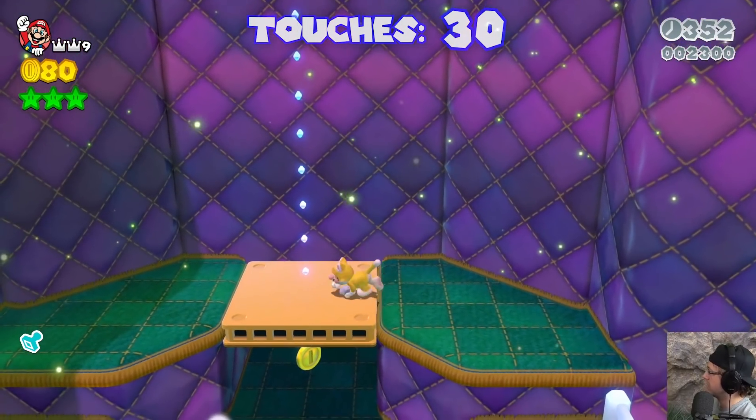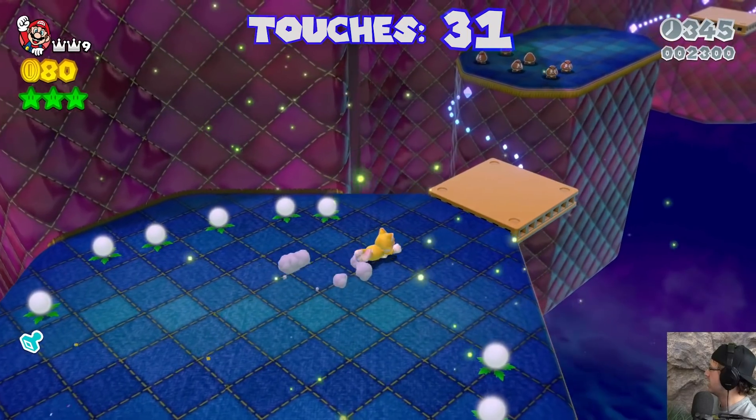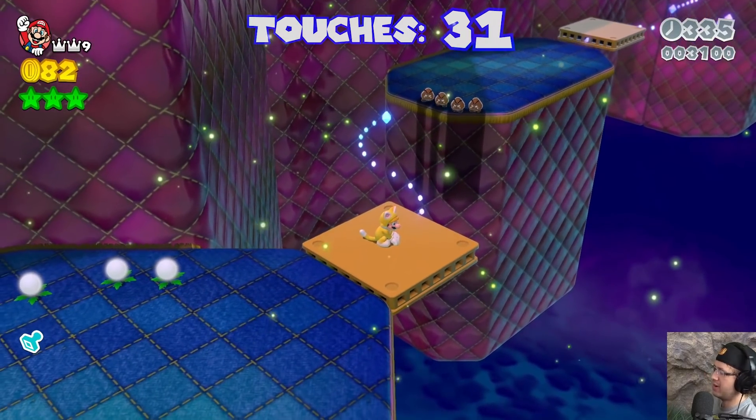Now these blue gems — I can technically kind of interact with them so I won't touch those. Oh no, okay that's blue. That sucks, that really sucks. Let's try to game plan this — I have an idea.